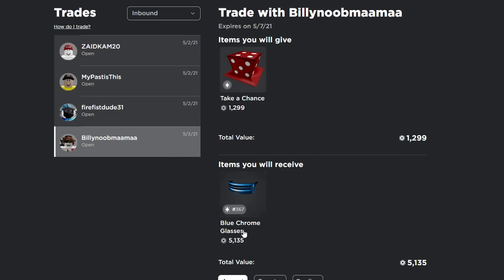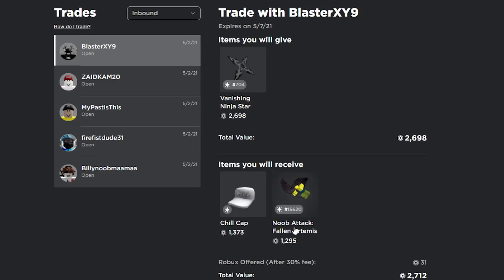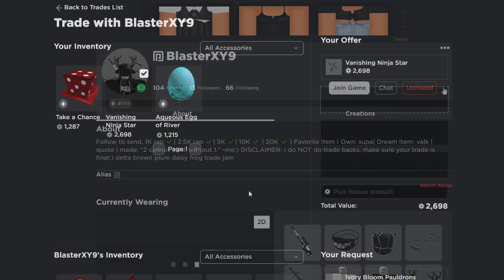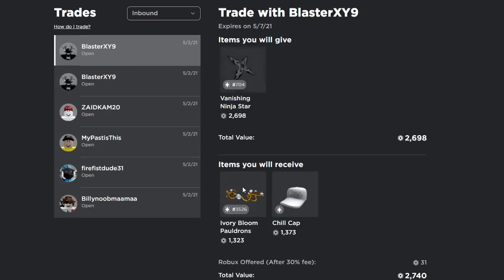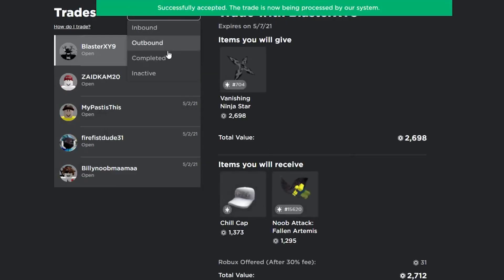Shout out to this guy who sent me a really good trade — 5k for 1.3k — but I'm not going to take it because it's obviously a donation and I want to keep the series without donations. Another guy then sent me a trade; the only problem is the Noob Attack is glitched and showing it's selling for two Robux, so I don't really want it. I countered with the Ninja Star, the Ivory, the Chill Cap, and 50 Robux. He countered back with just the Ninja Star for the Ivory Chill Cap and a little less Robux — I accepted since it's still a good trade and I'm getting rid of the Ninja Star.